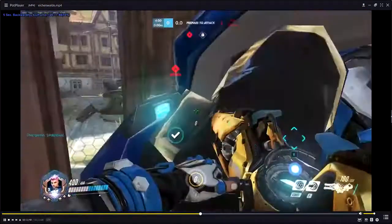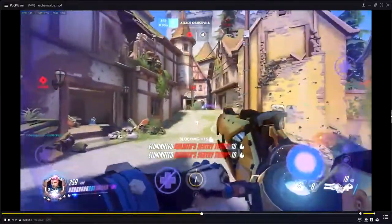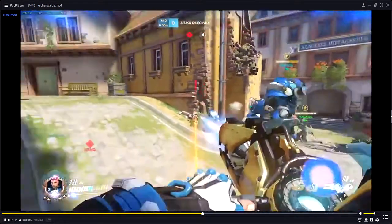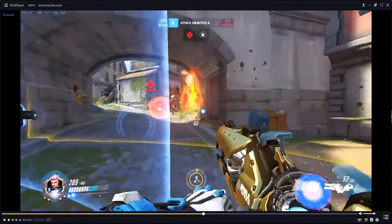Alright, so let's go back to these initial shields. This is just free energy right at the start. We can use both shields and have both cooldowns back before we even turn the corner — 70 energy before we even turn the corner. Really, really good shield use. And again, right before anything's happened, we already have both shields back.